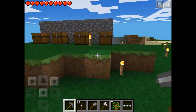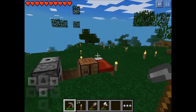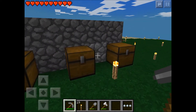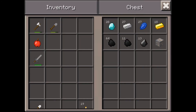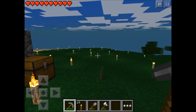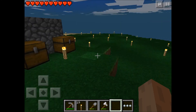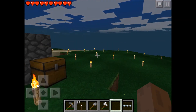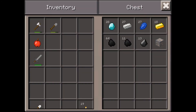Hey everyone, welcome back to another video. This is episode two of my Minecraft Pocket Edition let's play. Sorry for the background noise — I'm on a road trip right now. My friend is recording right next to me; if you hear him talking, that's him. He'll probably be in some videos with me. Anyway, I have lots of updates. I feel like I'm hacking because I have so many diamonds from strip mining — look at that, 28 diamonds! I'll have some screenshots of where I found them.